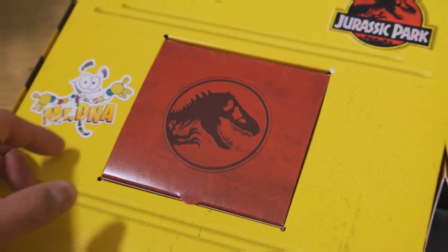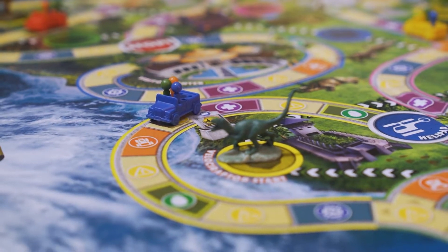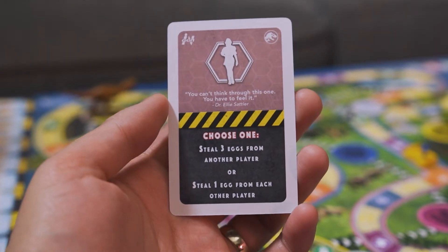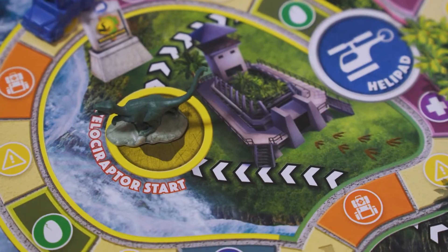Your mission is to race across Isla Nublar in your SUV while collecting dinosaur eggs and rescuing park rangers. Players move across the island and draw from interactive cards featuring quotes, characters, and iconic objects from the original film, but be careful! Hungry dinos lurk everywhere, and the hurricane is fast approaching.